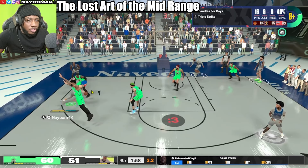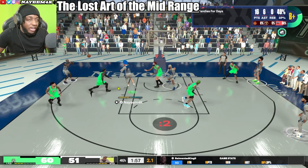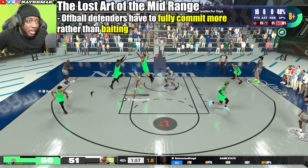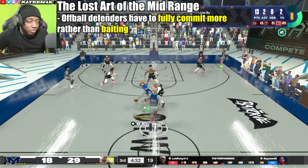Most times the corner defender is never going to try and jump behind you to get a block — nine times out of ten they let the center put their hands up and try for a contest. But right here, since I have a 91 driving layup and a 92 mid-range, and they've seen me do pull-ups and floaters, this corner defender decides to fully commit and go for a block, which opens up a pass for me.